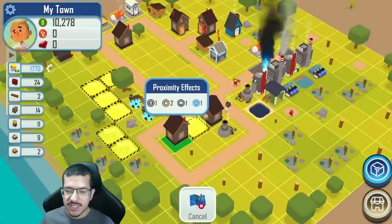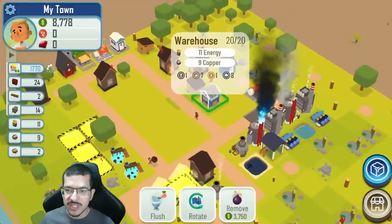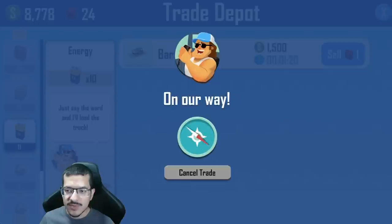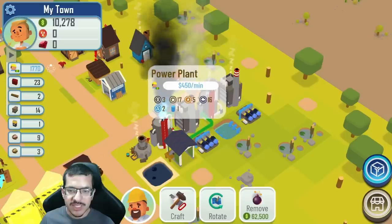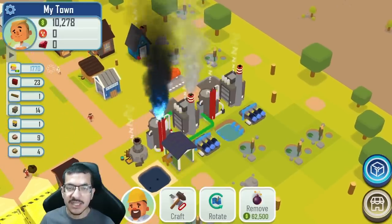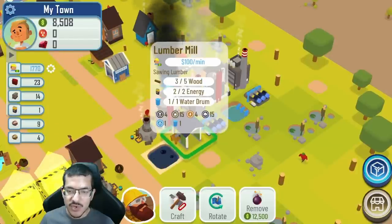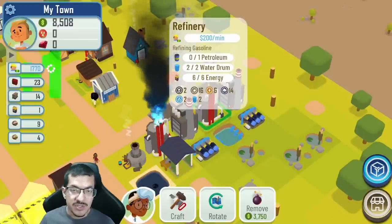I'm going to place a couple more panning sites along this edge and more panner houses — starting with three along this block. I've pretty much used all my cash. I did realize that energy is taking up all the warehouse space, so I'm going to sell that energy and turn the power plants off since I don't need to craft any more energy. I can now craft lumber, petroleum, and gasoline without needing additional energy.